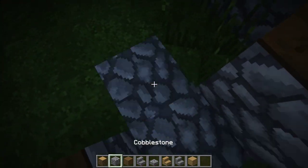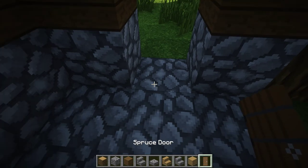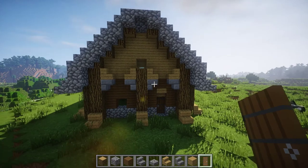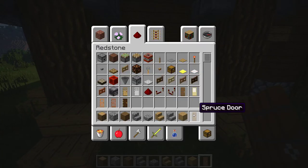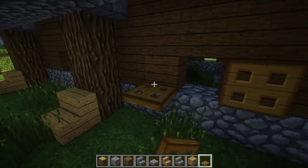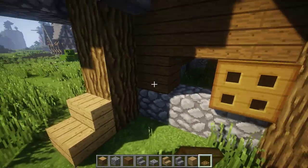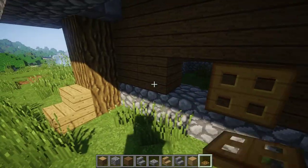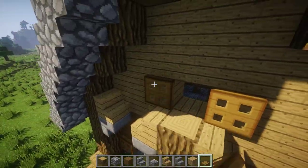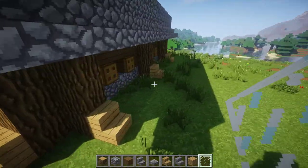Once you fill in your floor, you can use a spruce door and place it inside like that — so it's a bit inside, not outside. Now get your wooden trapdoors and place them on the side of each window, on every window, on the top windows too. Now you can get your glass pane and fill in every hole with your glass.